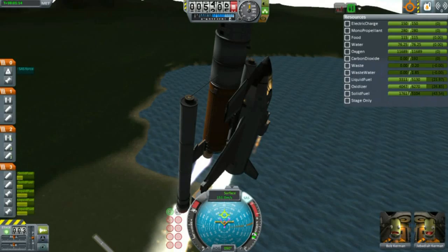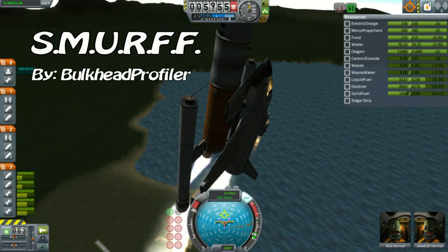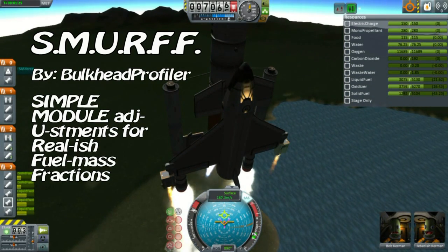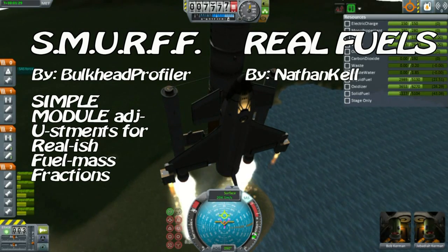So the two main ones we'll be looking at today are the Smurf mod — otherwise known as the Simple Module Adjustments for Real-ish Fuel Mass Fractions, made by Bulkhead Profiler — and the ever famous Real Fuels mod by Nathan Kell.